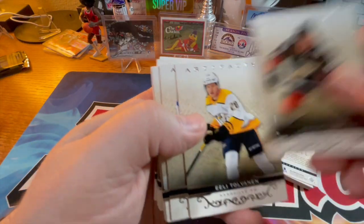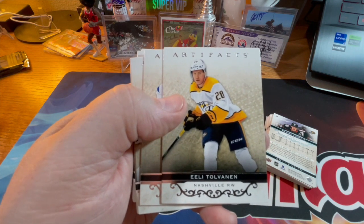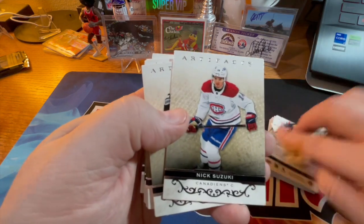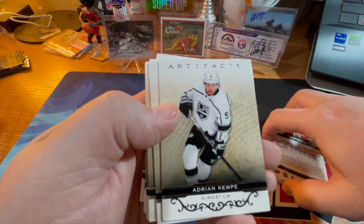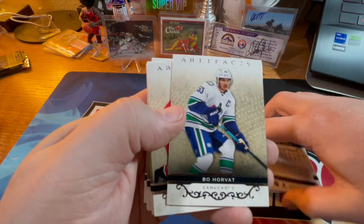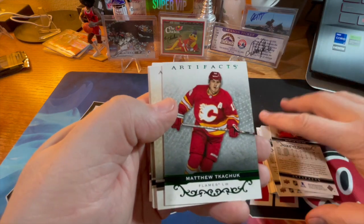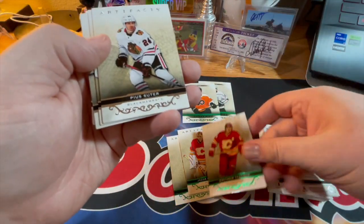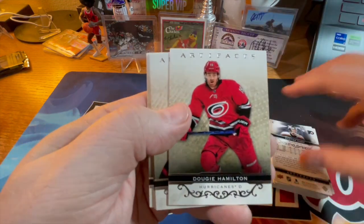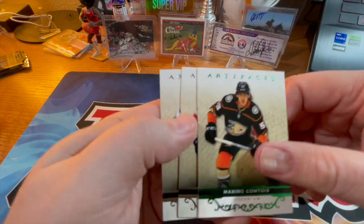Maxime Comtois — I keep saying that wrong. Eeli Tolvanen, John Tavares — he's been in the league a long time — Tuukka Rask, Nick Suzuki, Adrian Kempe, Rasmus Dahlin, Bo Horvat, Martin Necas, and here's another green base — Matthew Tkachuk. Then Pius Suter, Carter Hart, Dougie Hamilton, Tim Stutzle, and Maxime Comtois again.